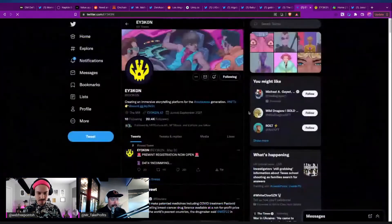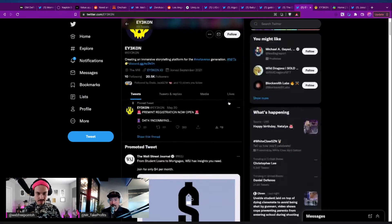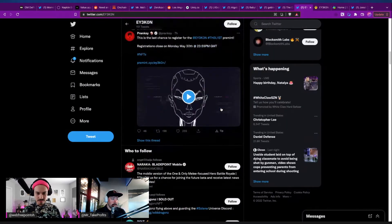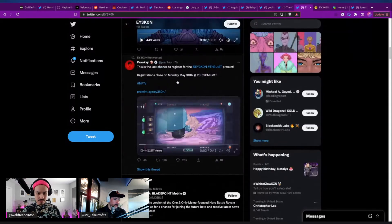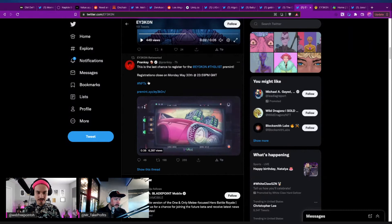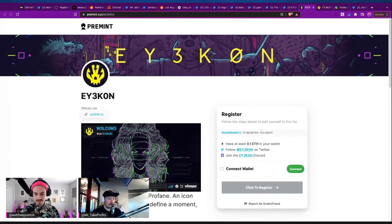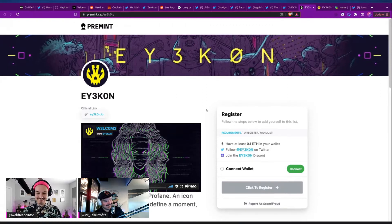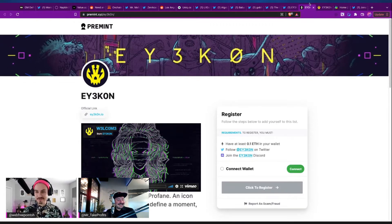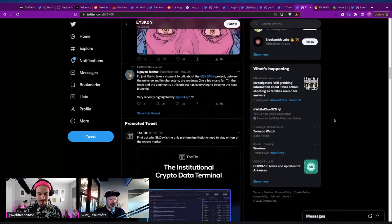Let me show you the Twitter — 20,000 followers. Let's look at engagement... that's their pinned tweet. Oh, is that Pranksie? Pranksie is tweeting about it — that's legit. Here are the pre-mint details: you need to have 0.1 ETH in your wallet, follow them, and join their Discord. Not too hard to get on the pre-mint list if you're interested in this project.